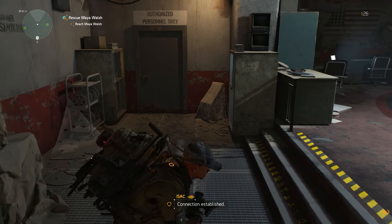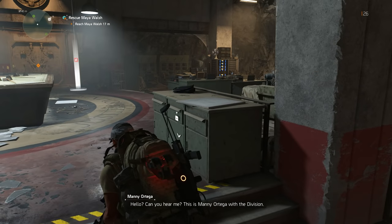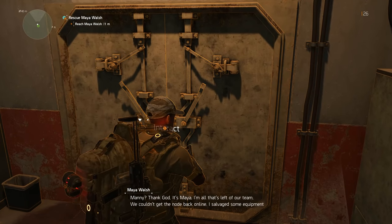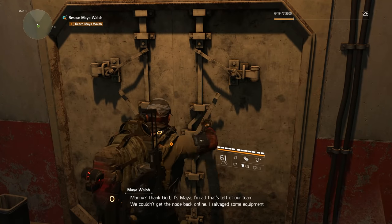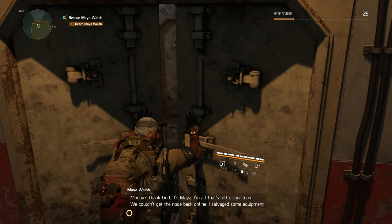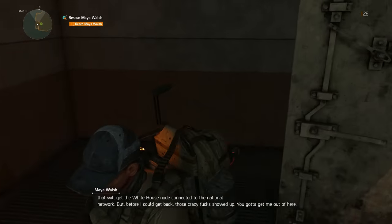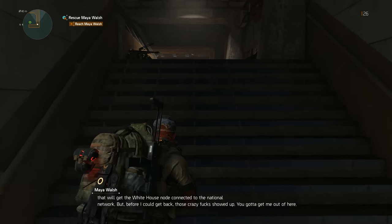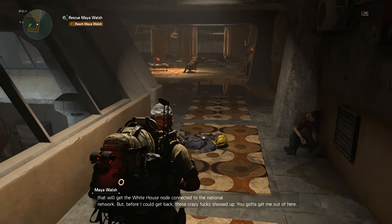Connection established. 'Hello? Can you hear me? This is Manny Ortega with the Division.' 'Manny, thank God — it's Maya. I'm all that's left on our team. We couldn't get the node back online. I salvaged some equipment that will get the White House node connected to the national network, but before I could get back, those crazy fucks showed up. You've got to get me out of here.'